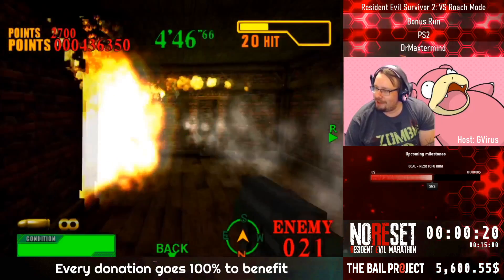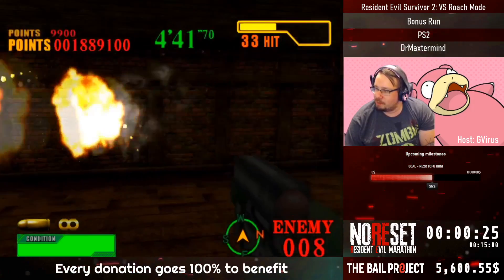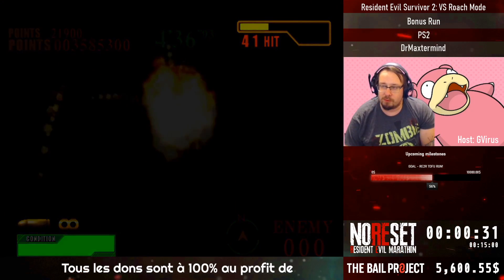There are five levels in Roach mode. The roach patterns as they move along the wall are completely random, so if a roach does crawl on the ceiling it will be impossible for me to hit them.